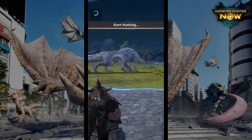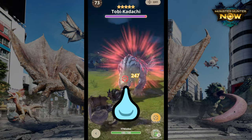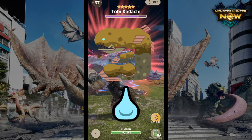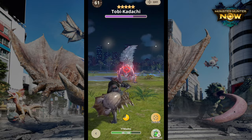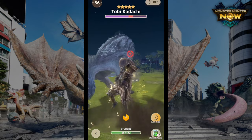Water weapons come from Jyuratodus. You obviously have to fight the mudfish first. Since water is an elemental weakness, you're going to do more damage with it, so water is also really strong for this fight.